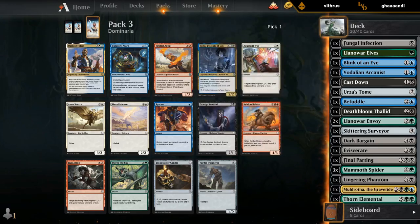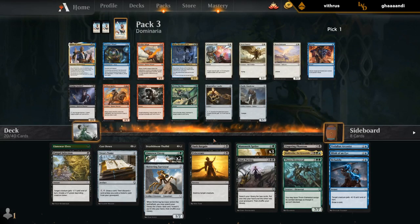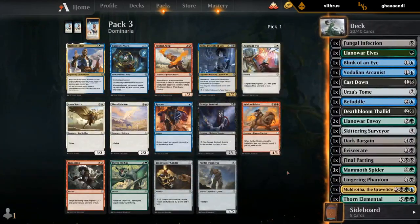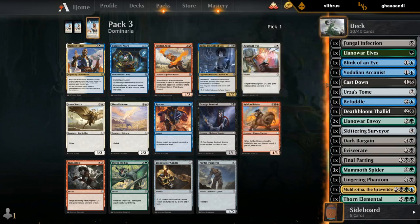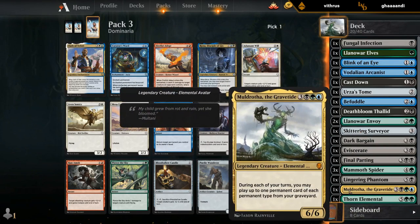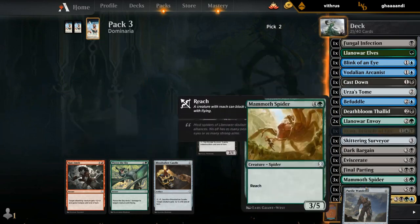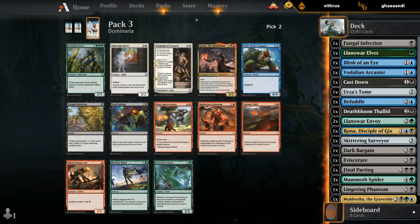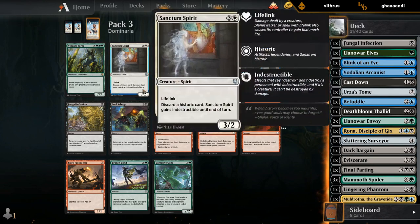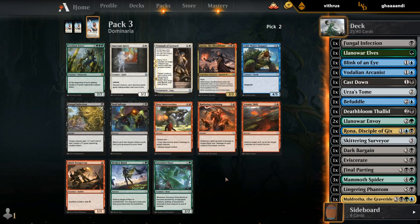Heading into the last pack. Did pick up some nice removal in the second one with a Cast Down and the Eviscerate. Could definitely use some good two-drops, some more ramp or fixing. Hopefully the last pack delivers. Rona could be fine even on the splash to get back some Skittering Surveyors and Muldrotha in the late game. Probably can't give up on this Verdant Force as a nice curve-topper. Pretty pricey, so would be nice to pick up some ramp as well. Soul Salvage would also be good to recycle creatures from the graveyard. Let's take the Verdant Force.